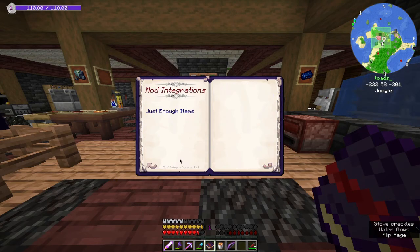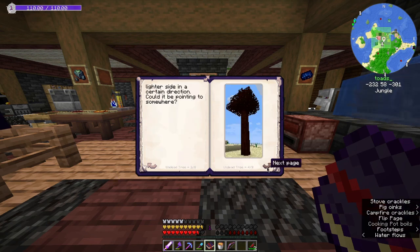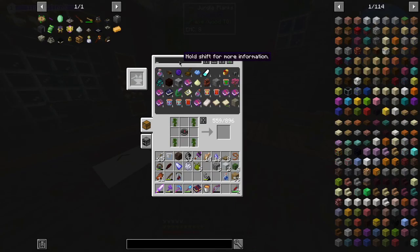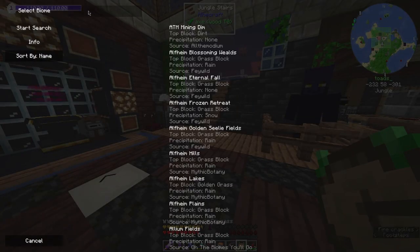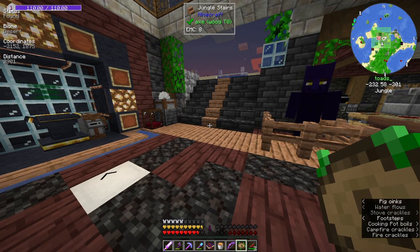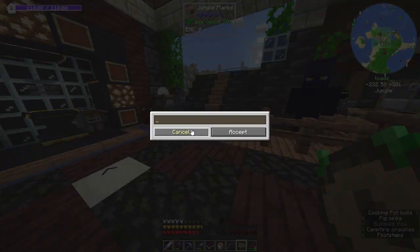It turns out we need sticks — we need undead sticks or something — and the only way to get those is to trim a dead bush off the ground and then infuse it. In order to find the desert, we're going to use the classic modded Minecraft item — the Nature's Compass. Right-clicked, we can use it to search for deserts around us and the closest one will show up in the coordinate section. Negative 20 — that's not that far away, actually.